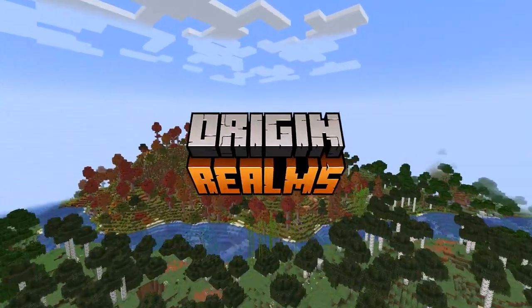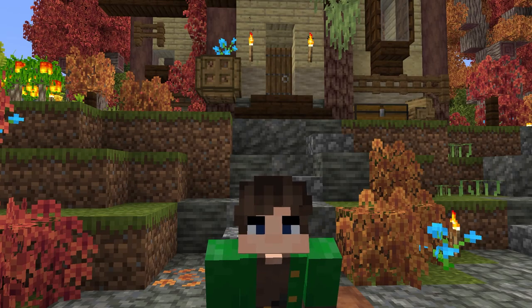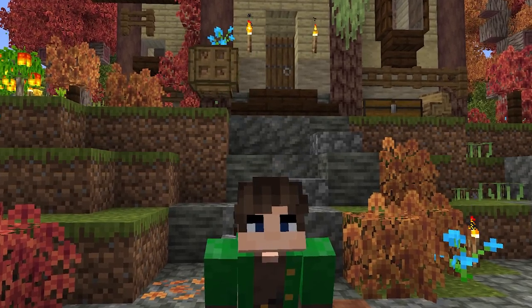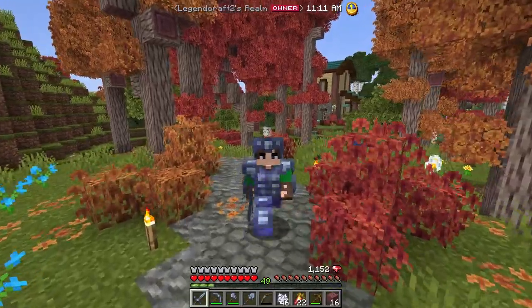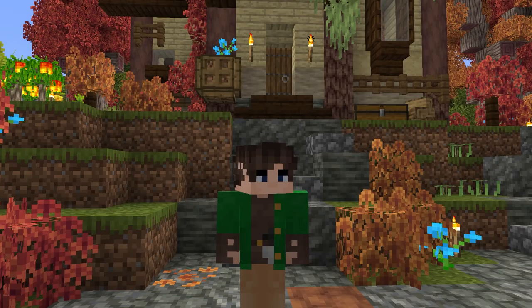We're back on the Origin Realms Minecraft server today with one goal: get as powerful as possible. In normal Minecraft the best armor type by far is netherite, but this server takes it one step further with very valuable platinum. Today my goal is to craft a full set of enchanted platinum armor, but to do that we're going to need to expand our realm with a forge.